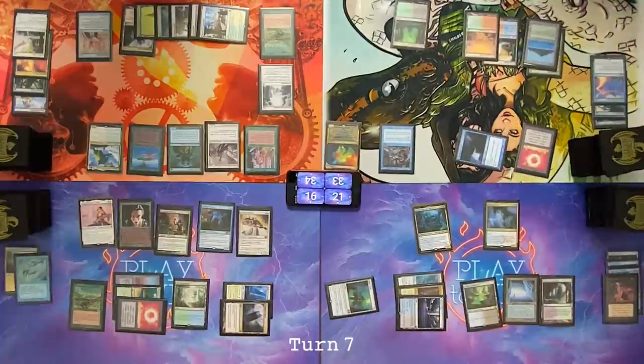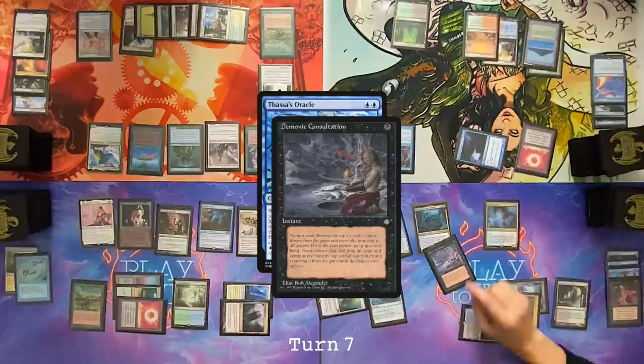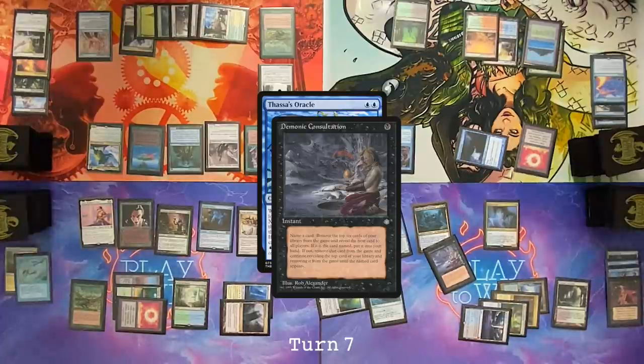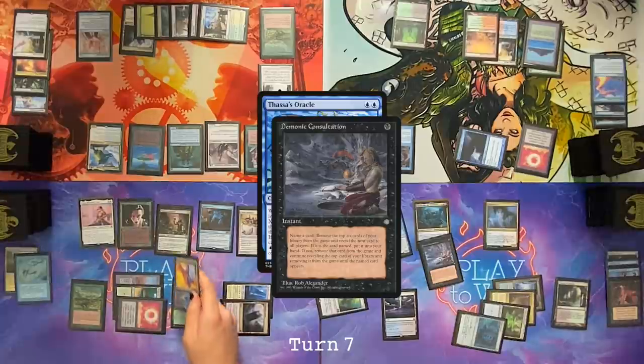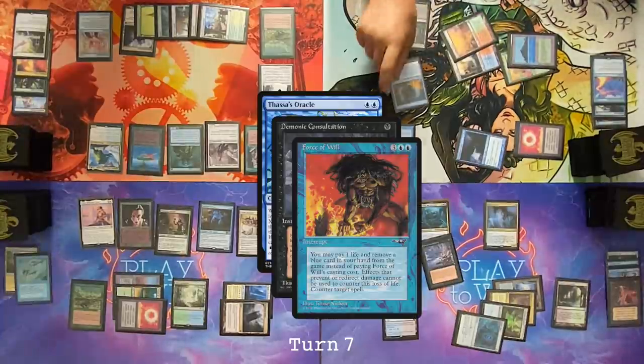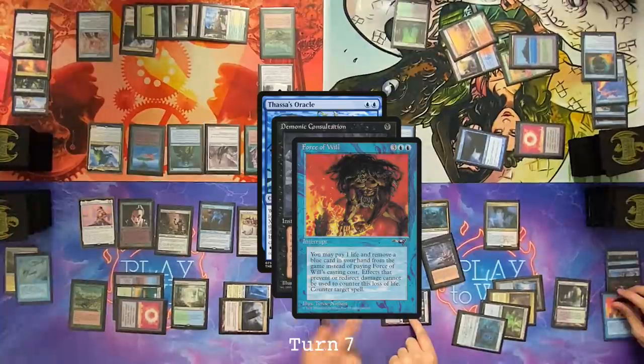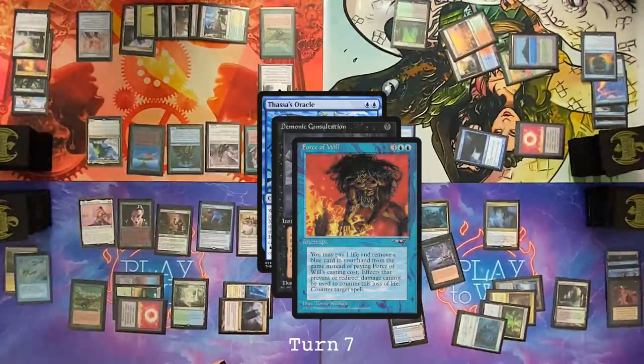Draw. Attacking Dylan. Counter. Draw for turn. Thassa's Oracle abilities on the stack. Demonic Consultation. So if anyone can get rid of Yasharn, I have a Dovin's Veto — I would be able to use my Fetchland and cast Dovin's Veto. I shouldn't have cast that Grand Abolisher then. Hard cast Force of Will. I will cast Force of Will paying a mana, a life, and exiling a Snapcaster. Wow, that's pretty good. So Yasharn cuts off Force of Will — Yasharn cuts off the free Force of Will. I even left up a mana to pay with Thalia here. Cuts off a lot.